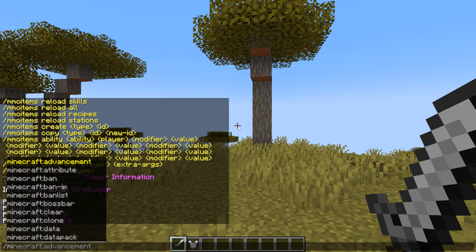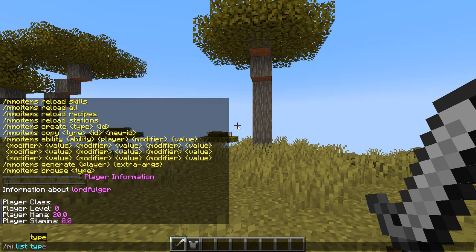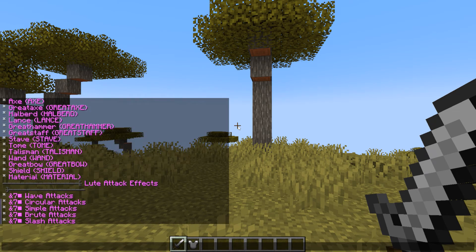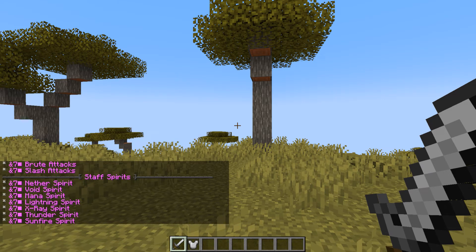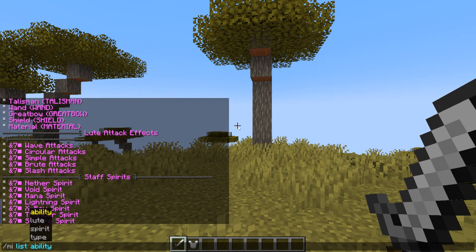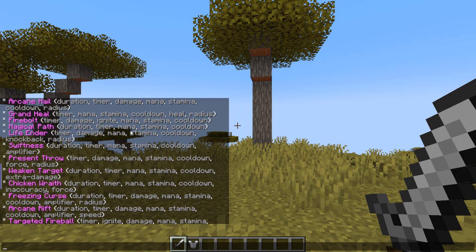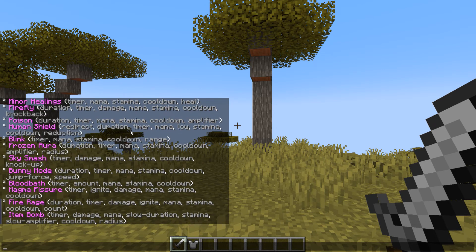Then we have MI list type, which shows all the different types that you can use — loots, attack effects, spirits, staff spirits, and abilities. This shows all the abilities the plugin has, and there are just a lot of them.